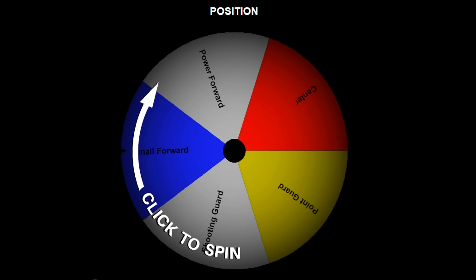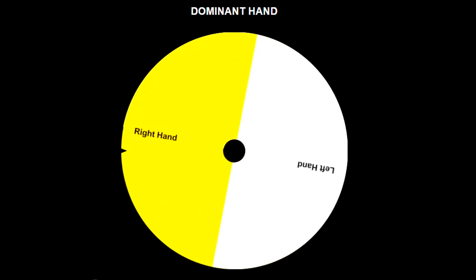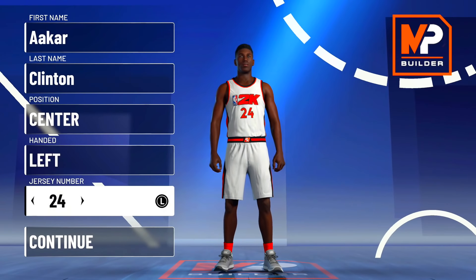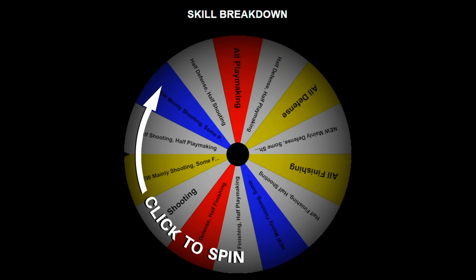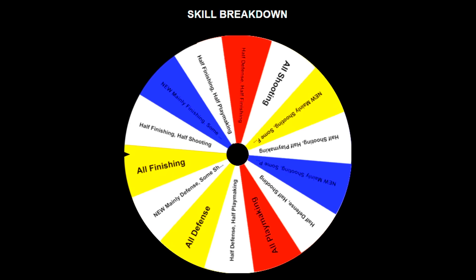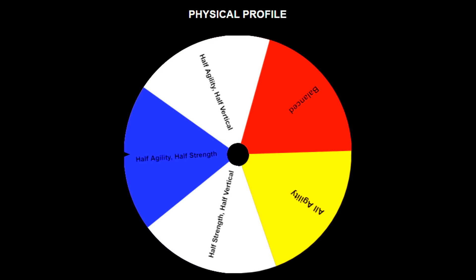We have to figure out Akar's position — I hope it lands on one of the guard positions, but it lands on center. The dominant hand wheel determines he'll be shooting with his left hand. I pick a random jersey number and we get number 27. Now for the skill breakdown pie chart, we spin it and get all finishing. For the physical profile wheel, we get the half agility, half strength pie chart.